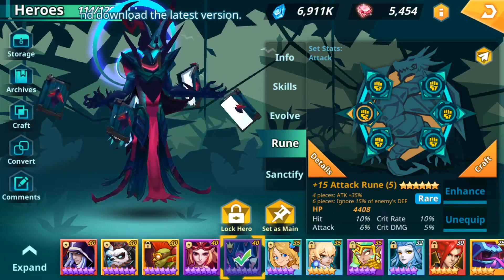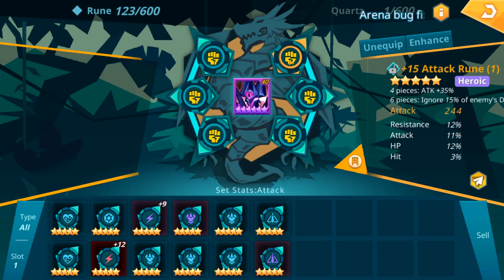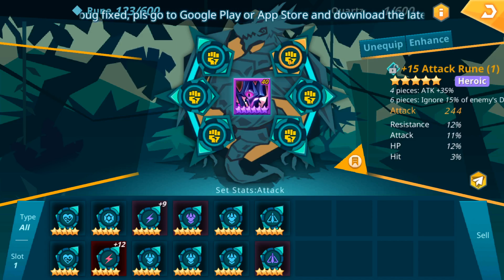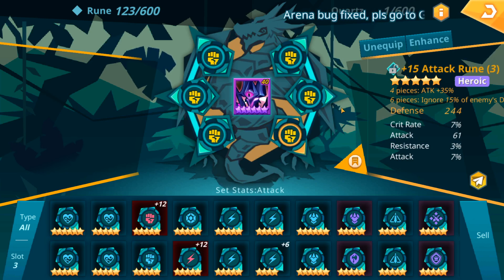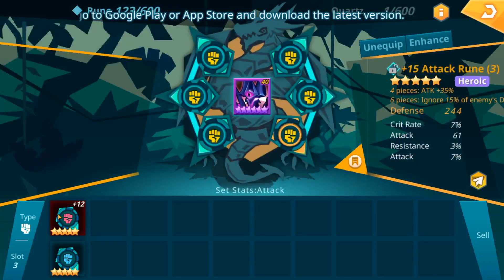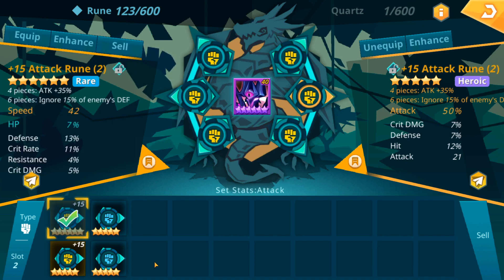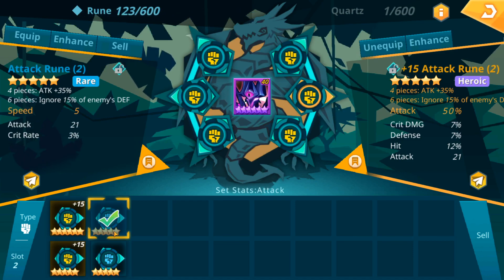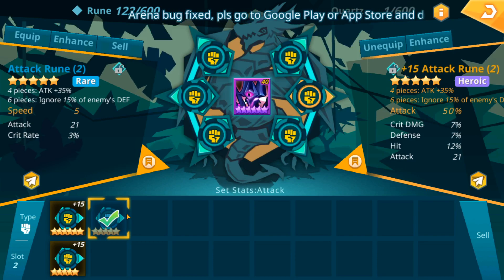Lich King is on the starter set of 6-star runes — I think I've replaced one or two already. These have terrible substats for attack runes: resistance, HP, and hit. There's no point for him to have hit. Next slot: more hit, more defense, flat attack. These runes definitely need to be replaced, but I don't have anything to sub in that's better. The runes I have are actually worse. There's a plus 15 6-star speed rune with 11% crit rate and 5% crit damage — maybe I'll have a speed attacker I can put that on, but this is not for the Lich. HP percent on an attack rune with flat stats — that needs to be sold. Another speed flat rune — sell that also. I'm just trying to keep my box clean so finding the proper rune down the road is easier.